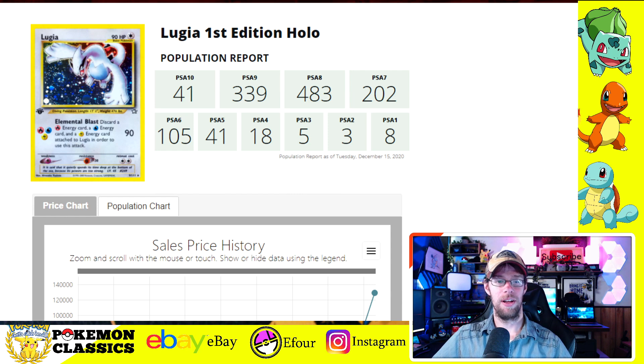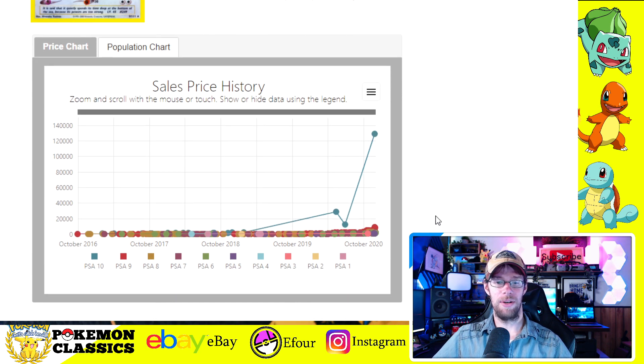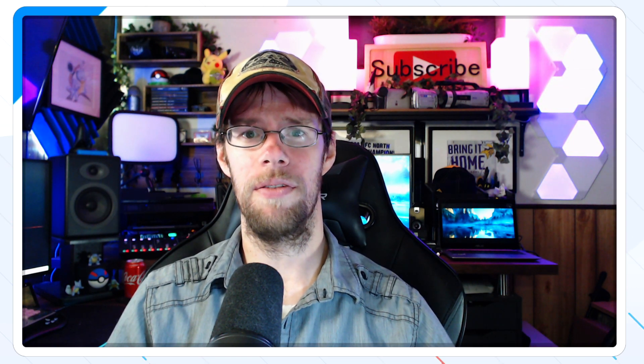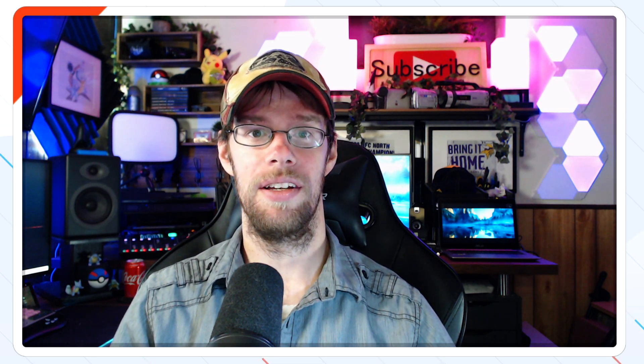Looking at the population report: a population of 41 with over a thousand copies graded — that just shows you how difficult this card is to grade. Here's the sale that really went off the market: the $129,000 sale with PWCC just a few weeks ago is extraordinary. One of the things that's interesting is how much the lower graded items are commanding a premium on their own — like sevens, eights, even sixes are approaching four figures — and again it's because of how iconic that card is. Scarcity is one of the best factors for determining long-term value, but popularity does play a role, and this is one example of where popularity carries pretty high premiums.